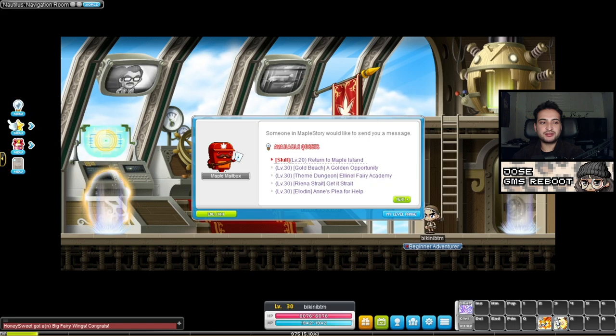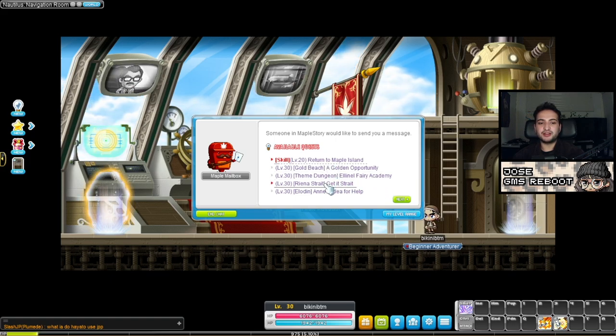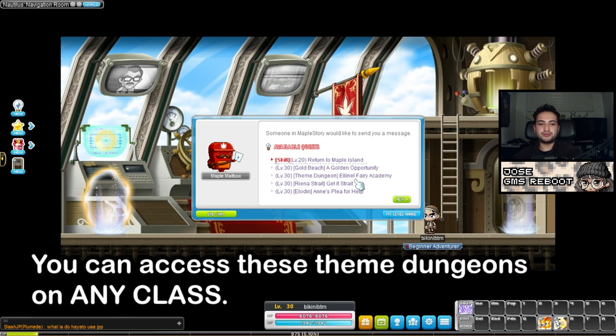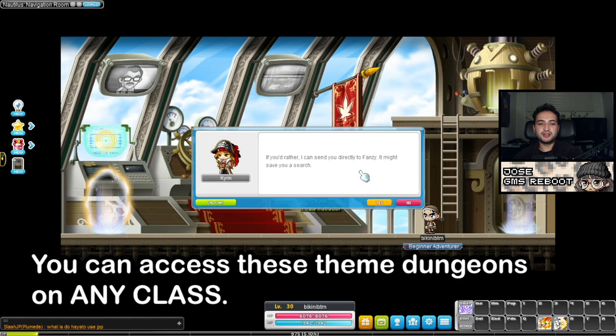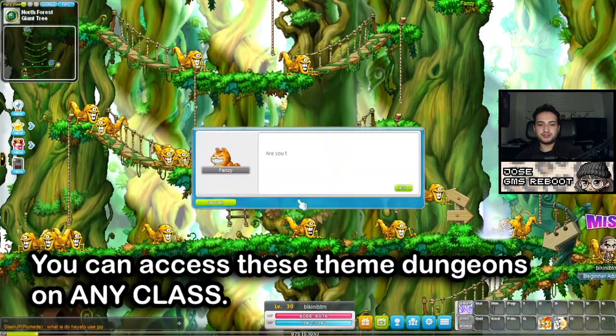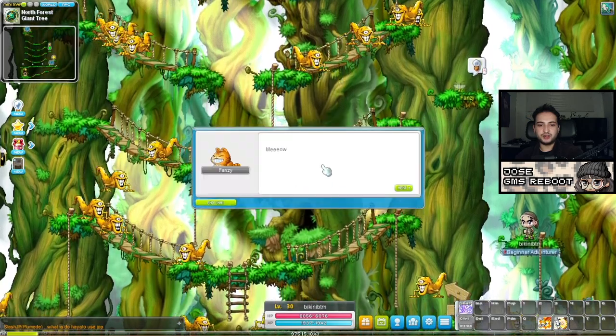Let's go back to the quests. In the quest tab there's Gold Beach, LNL Fairy Academy, Riena Strait, and these are all pretty cool theme dungeons you can do from level 30 to level 70. If this is your first time on the account, I would just do all of them — the first three on that list can give you some good items. When we finish this one, we're going to get some gear, which is pretty helpful in the early game.